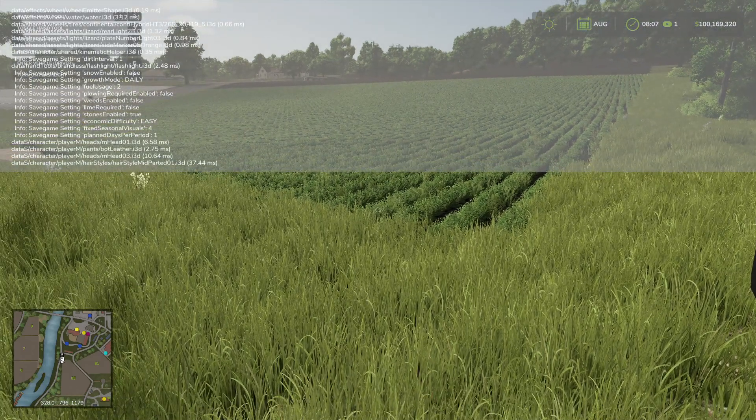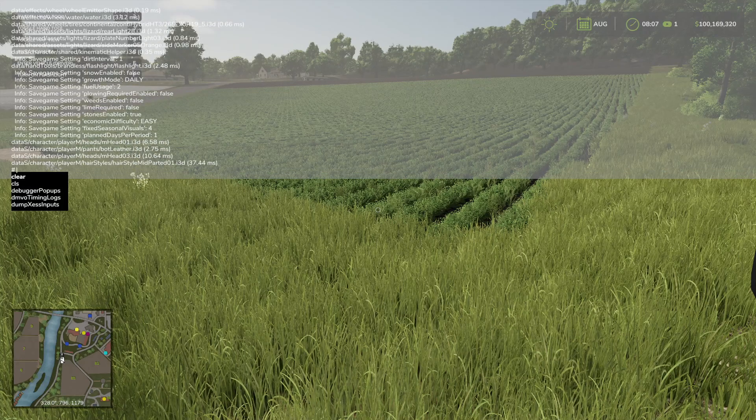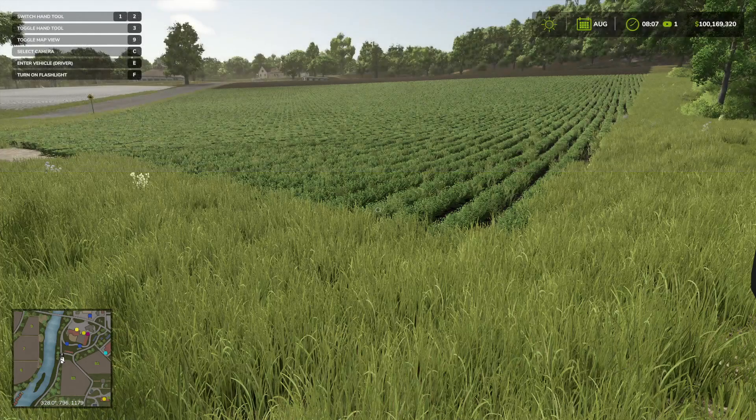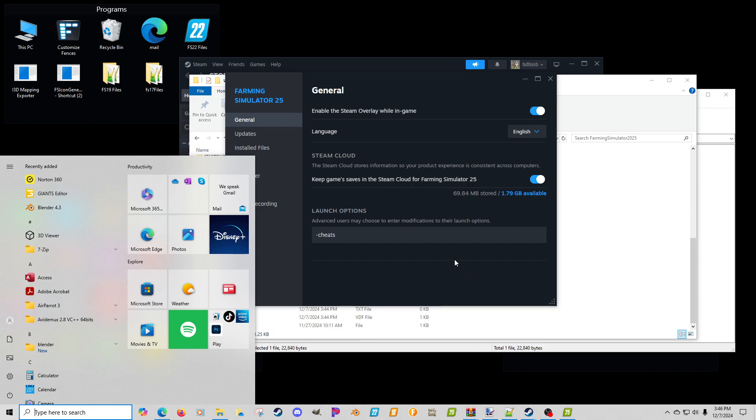So up there in the corner — if you hit that, it basically brings up your log. I believe you can hit Page Down and Page Up to cycle through the log. If you hit it one more time, it lets you actually do prompts or commands. If you hit it again, it gets rid of it.